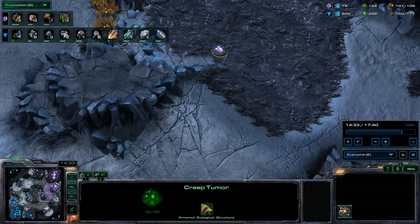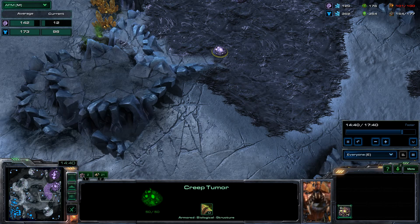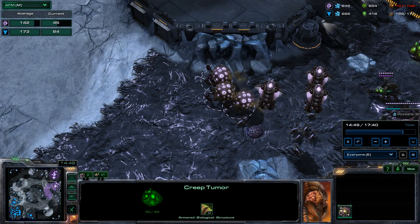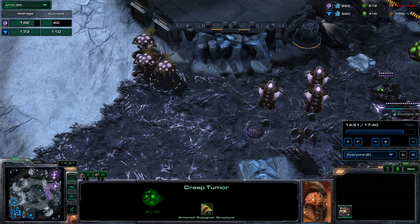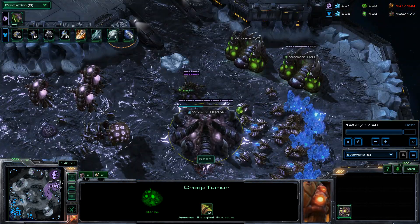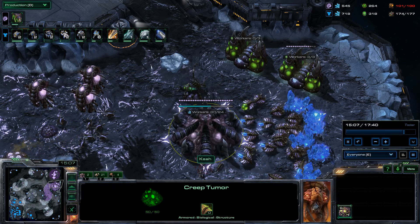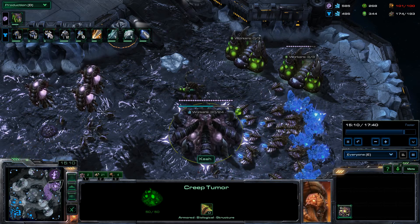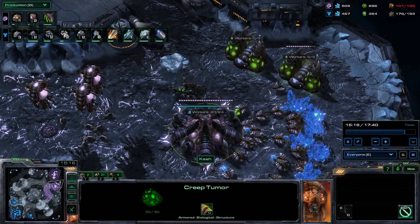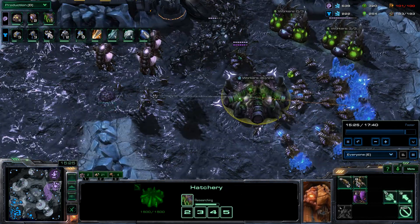Even my creep spread this game is kind of bad because I've been way too busy actually trying to do things. My APM is pretty garbage right now. I'm supply-capped — I've been supply-capped for actually quite some time. I'm not even building an Overlord. Let's see how long it takes me to build an Overlord. About 15 to 20 seconds before I realize I'm supply-capped and actually start building one.